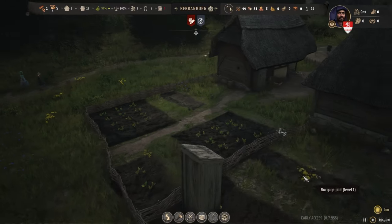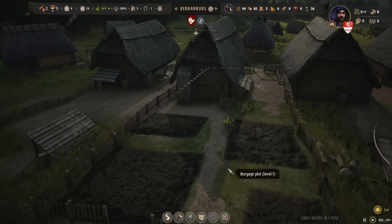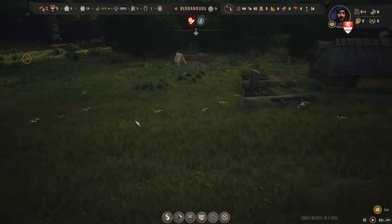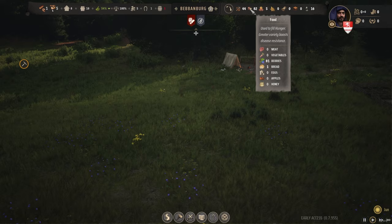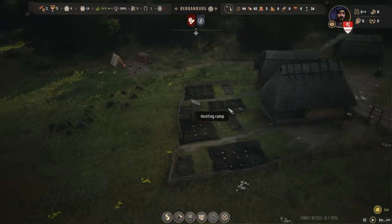Oh look — vegetables are beginning to appear! Nice. We've got some growing in the other gardens too. Only one bread left and we're almost down to berries, which is going to be a drop in market food variety.